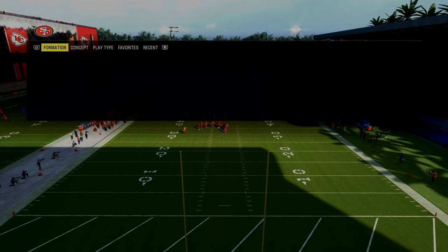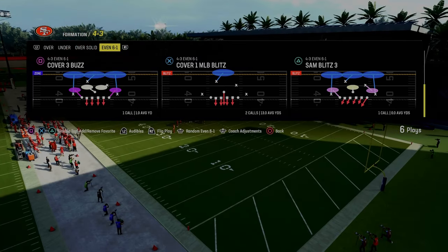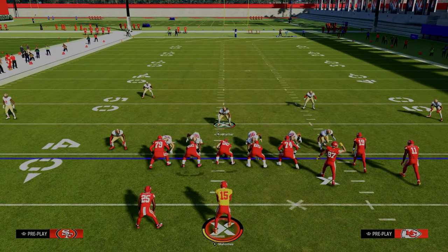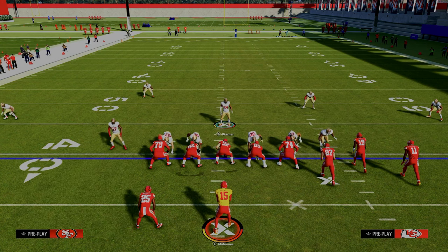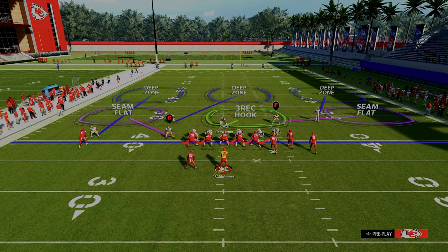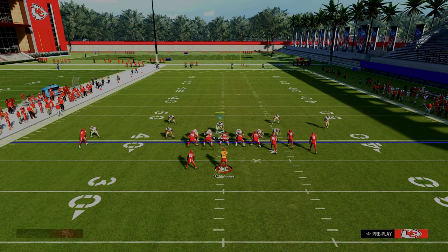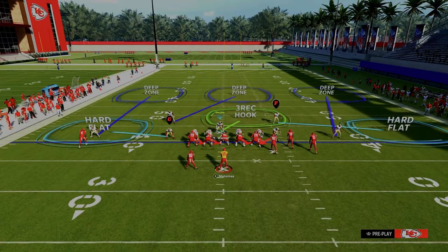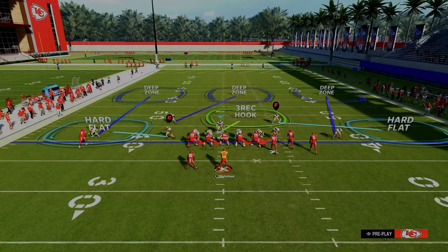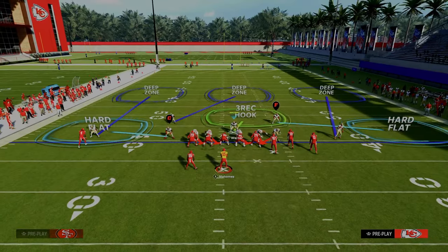Make sure you have Fred Warner with Lurker at the user position - that's really important if you're using a formation with linebackers. On Sam Blitz 3, all we're going to do is show blitz, then back off the outside corner on the bunch side. From there, crash the defensive line to the right, shade underneath - that puts the hard flat to the right hand side. You want to crash your defensive line tight inside.